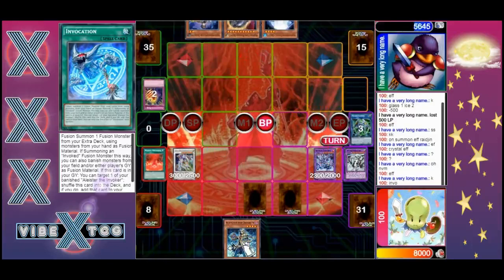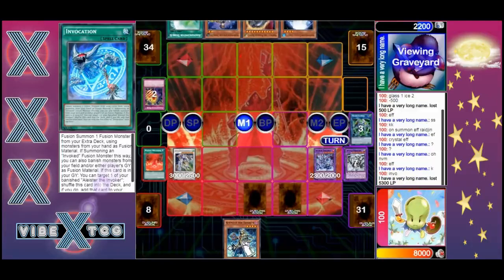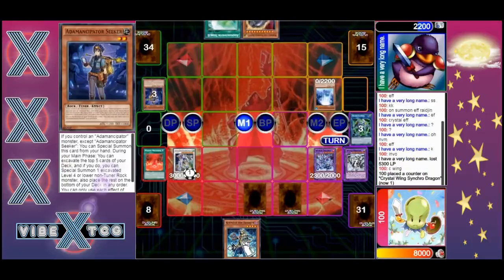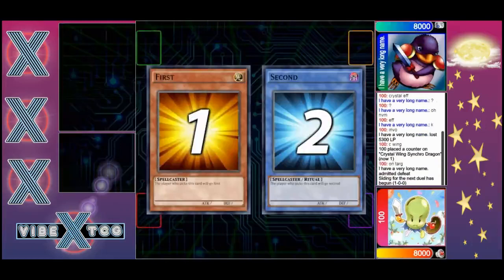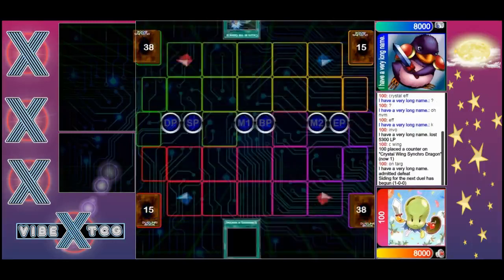Never mind - as soon as you think you know something, they change the questions. One, two, three, four - he could have actually Nibiru'd him! He could have Nibiru'd him and left him with a huge defense monster - it would have been too big and he probably just lost. But a very long name admitted defeat and we're going to see if the Emancipators can come back.